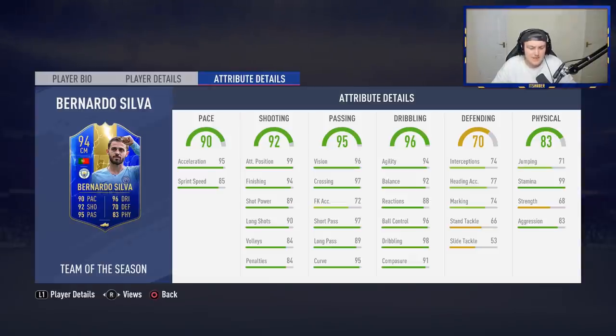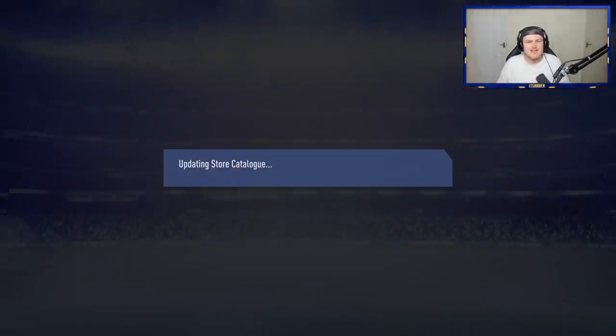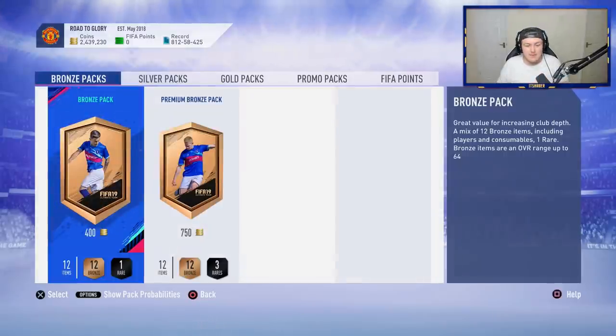He's got 99 stamina — that's decent. He's not going to be winning back post headers, but that's alright because I don't really cross the ball that much. I think he'd work really, really well, and I'm excited to use him. And if not, he's a fantastic super sub at the very worst. I am very happy with that, very satisfied EA — thank you very much. Store him in the club. That is a successful pack for me. I am beyond happy with that. At least it's not Maddison.